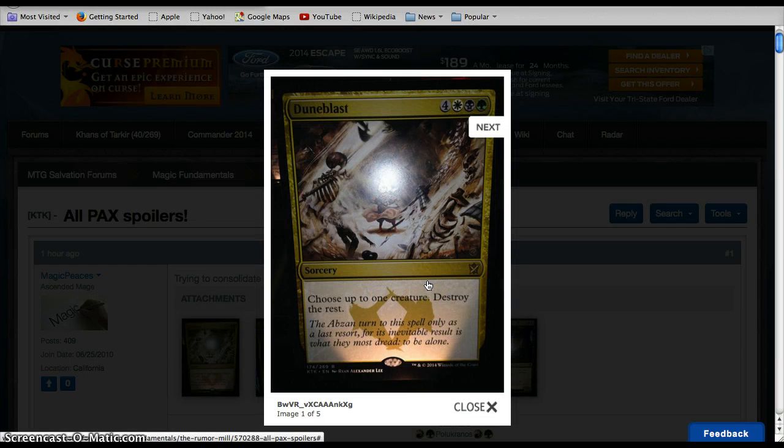First we got the Abzan Wrath Effect for a white, a black, and a green — sorcery. Choose up to one creature and destroy the rest. Pretty solid, it is rare. Solid Wrath effect. I'd like it for EDH Commander, especially because you can use it with Voltron, but realize it's choose up to one creature.